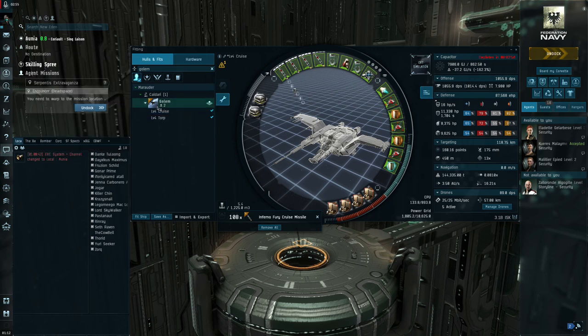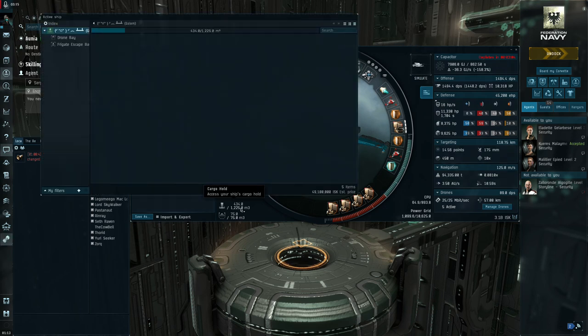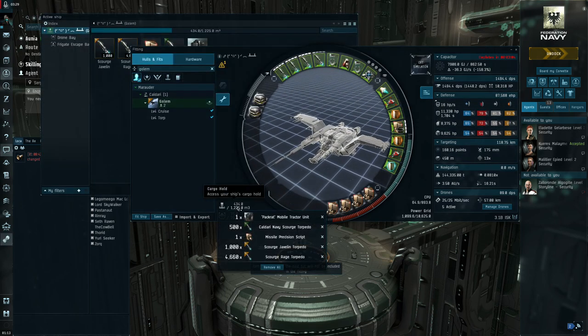I was doing a lot of testing — it two-shots almost every single battleship I've come against, whereas with cruise missiles you're looking at three shots. Every little bit you take off how long it takes to kill a ship is going to make missions that much quicker. I have all three missile types: faction, and both the long and the short range variants.